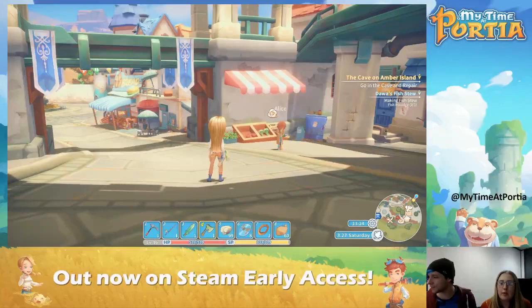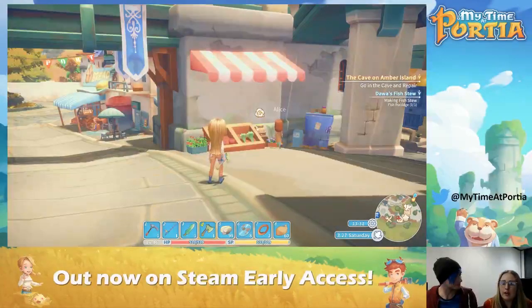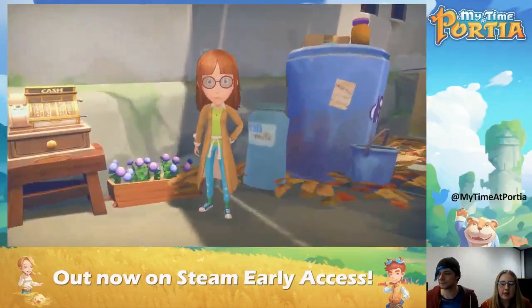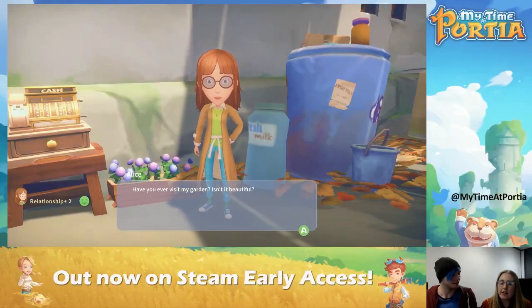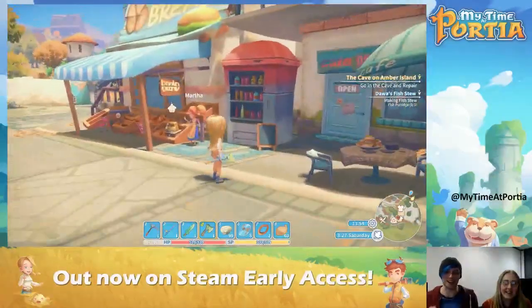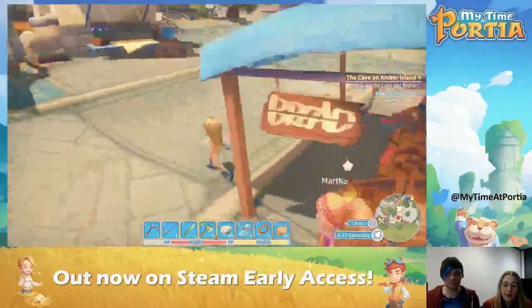All of the characters — the villagers of Portia — they might own shops, they might have their own routines. So for example, Alice here owns a flower shop. Each character that you meet might have something different to tell you — you might learn a bit of history about Portia when you speak to them. So you've got the flower shop and then Martha owns a bakery — you can buy bread off of Martha if you want.